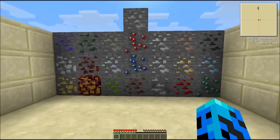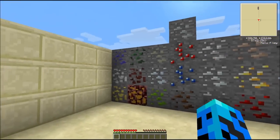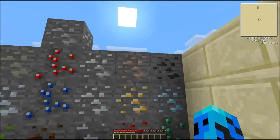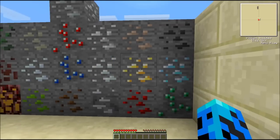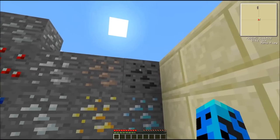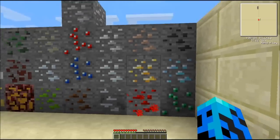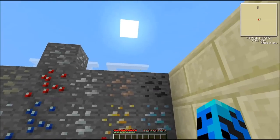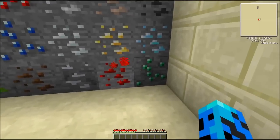These are all the ores in the Feed the Beast mod — I think quite a bit more than Techit, but correct me if I'm wrong. The six over here are the basic ores: iron, coal, diamond, gold, redstone, and emerald. You should know those. Coal, iron, and redstone have a lot more value in Feed the Beast than they did in normal Minecraft, just because of the whole Techit aspect.